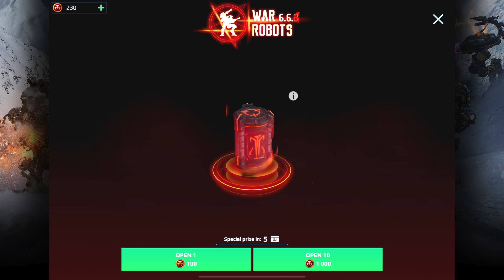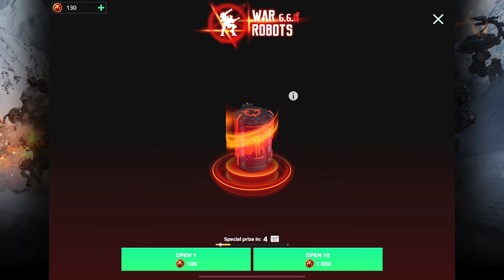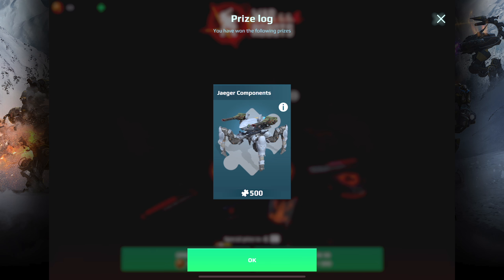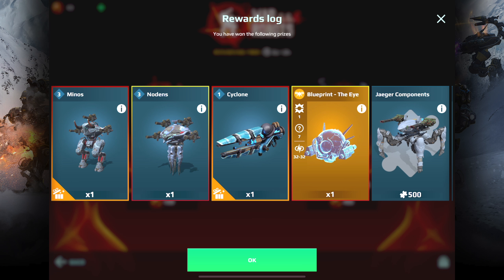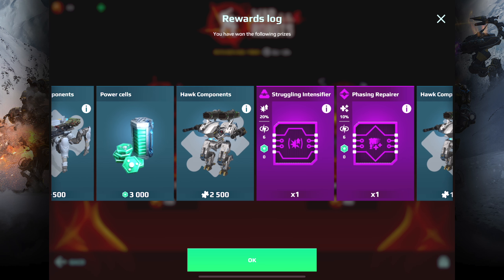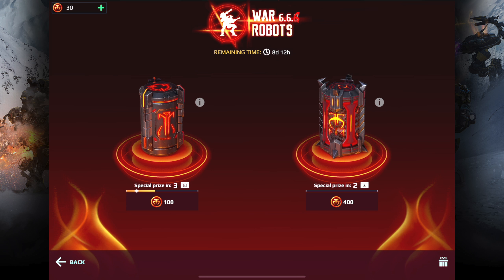Let's go back and open up the smaller one and see if I can get some components for the newer weapons. It looks like we got some Jaeger components. So that's pretty much what I won from this event with the bigger coin pack: a Minos, a nodence, a cyclone, a drone — those were really good prizes for me. In the comment section below, let me know what you guys have won. What has been your best prize so far, and what are you aiming for with this event?